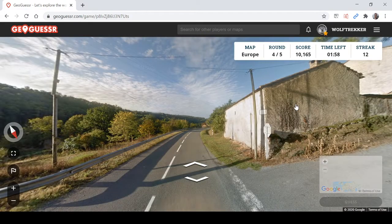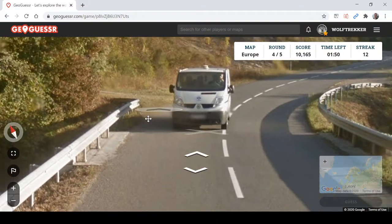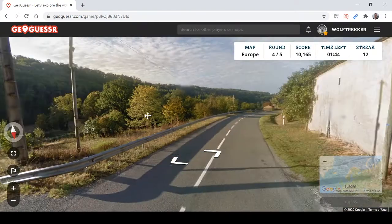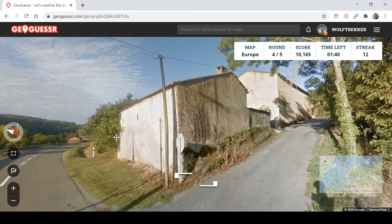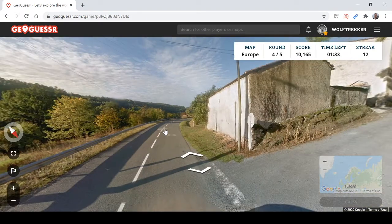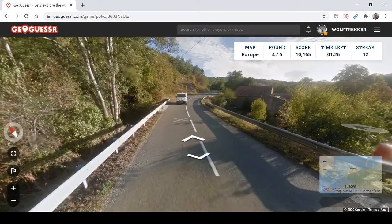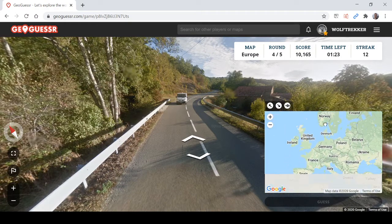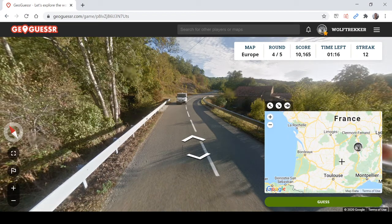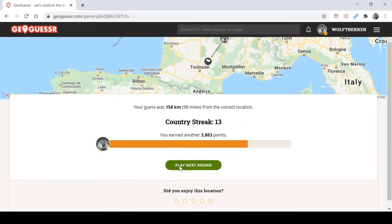Next round. We've got a Renault, so could we be in France? That was one of my first thoughts. I'm thinking France here — I guess this is a French bollard. Because of the Renault and the houses, I'm going to go maybe a little bit south. Okay, good — 13. Very nice.